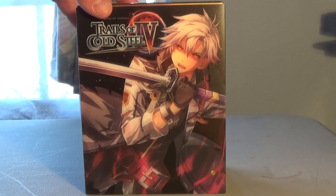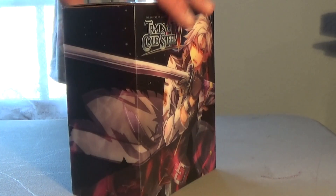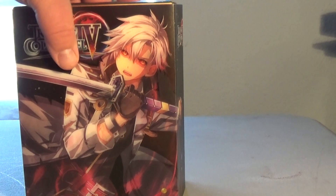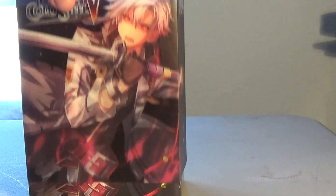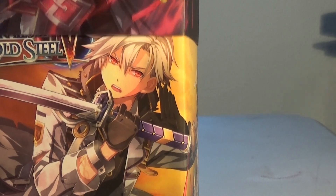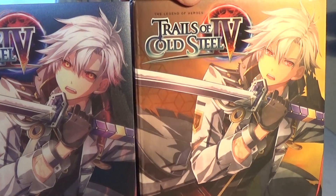Forgive my rambling. To get straight to the item itself — here we are with Rean in his ogre form, as they're calling it. You turn it around here and see the rest of his sword and his coat back here. And you see Millium right there with the rest of the cast in the silhouette. On here you've got his arm with the Cold Steel 4 logo, and on top it also says Trails of Cold Steel 4. But if you lift the sleeve off, you see him with his possessed eyes, and if you take the sleeve off he's got his normal eyes. That was a nice effect.